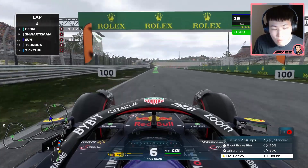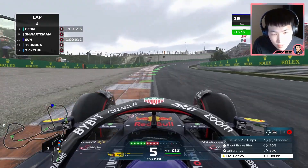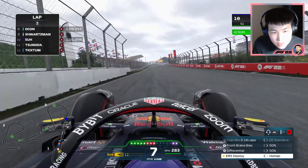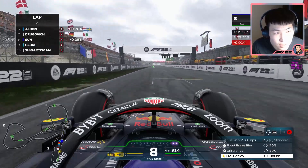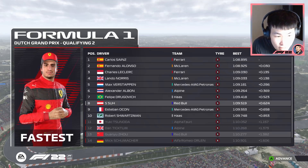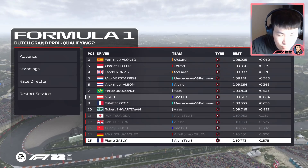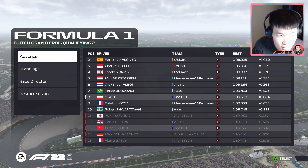Just two laps of fuel remaining now. Improving five tenths on our initial lap, which was on used softs. This is my first fresh soft run — this is the lap that matters. Five tenths improve — that should bring us up to P8 only. Rain's coming soon, in about a minute or so. Rain has fallen on the track and that gives us P8 for qualifying into Q3. Gasly, Schumacher, Zhou, Ticktum, and Tsunoda are knocked out. We're heading through to Q3.